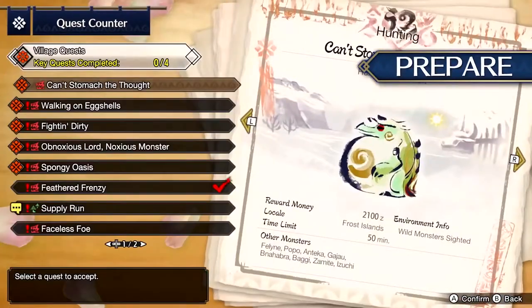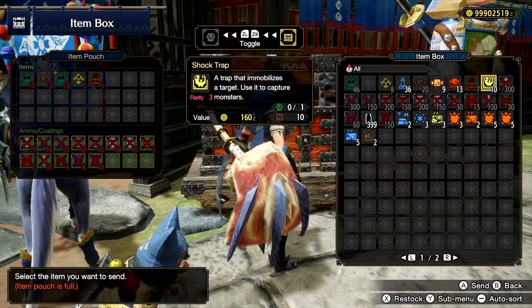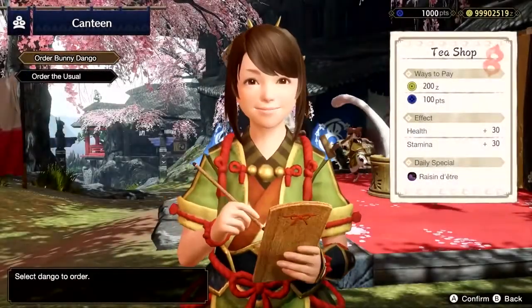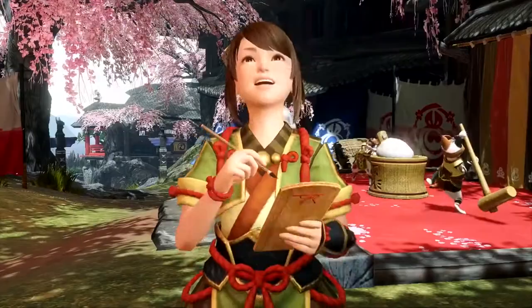Once you've selected your quest from Panoa the Quest Maiden, make sure you've bought and stocked up on the necessary items, as well as visiting Yomagi at the tea shop to eat some empowering bunny dangos. Vigilant hunters know how important careful preparation is for successful hunts.